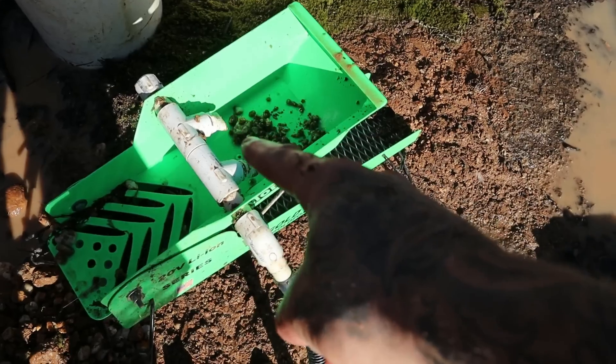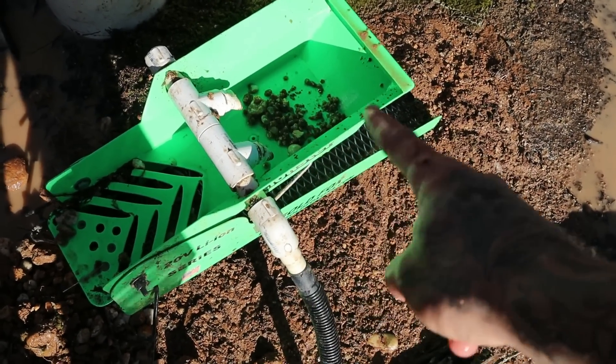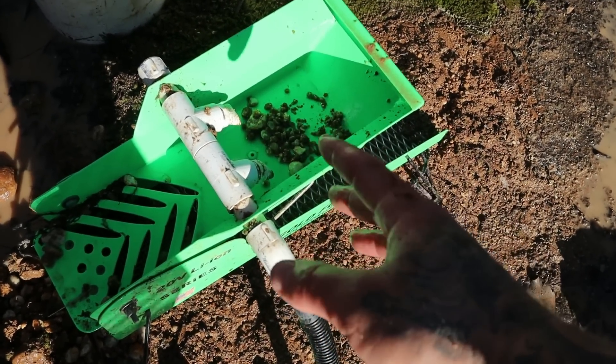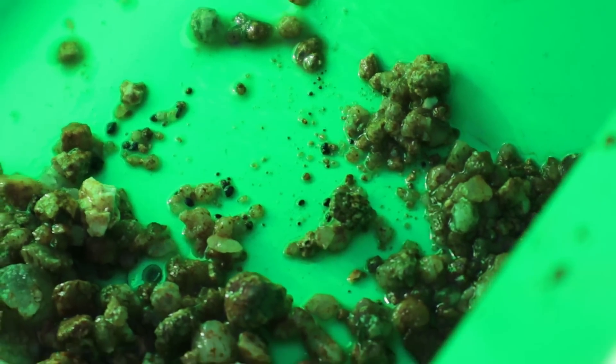Right at this point, these spray bars create a ribbon of water that goes across the entire top of the box — that causes a rolling action. The more that water rolls around, the more the rocks get cleaned, the more clay gets broken up, and the more gold gets released. Really heavy things like black sand and gold will get trapped in that rolling action.